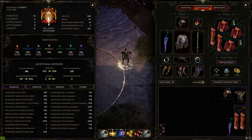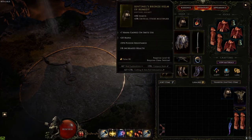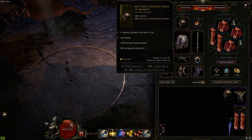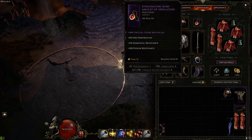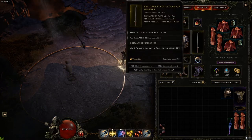I chose this helmet for its implicit critical strike multiplier, increasing damage for all crits. The important affix is plus 7 mana gained on Smite use — up to 9 at tier 5, but you don't really need that much. It also has poison resistance and health. For the amulet, I have 46% critical strike multiplier for more damage on everything, plus capped resistances.